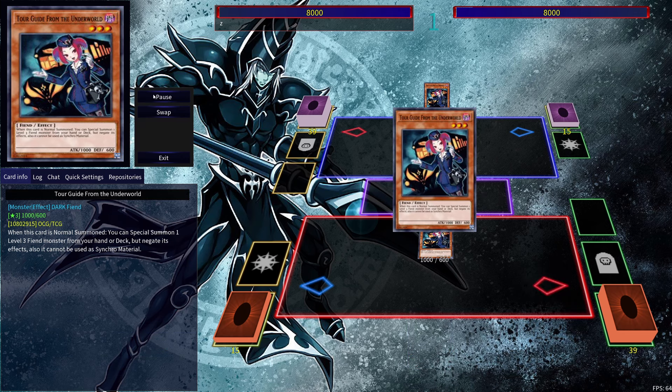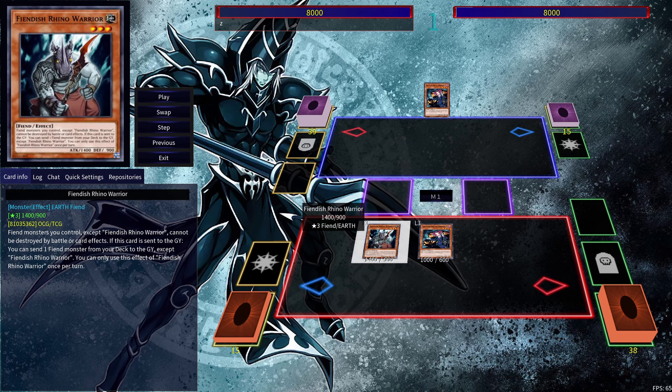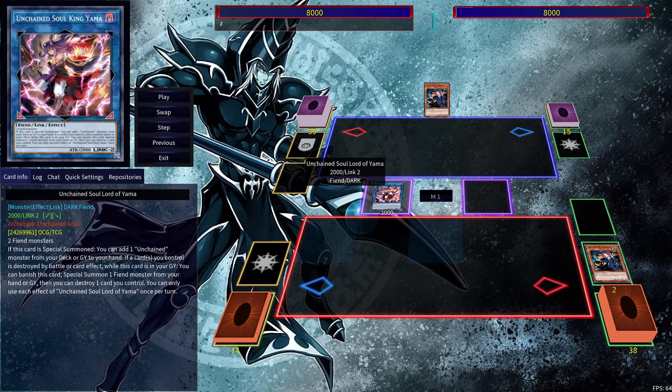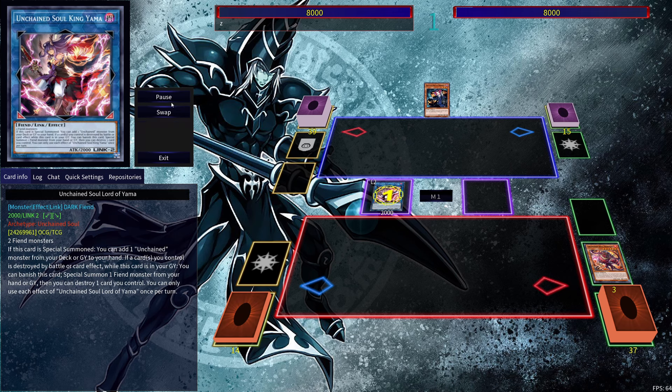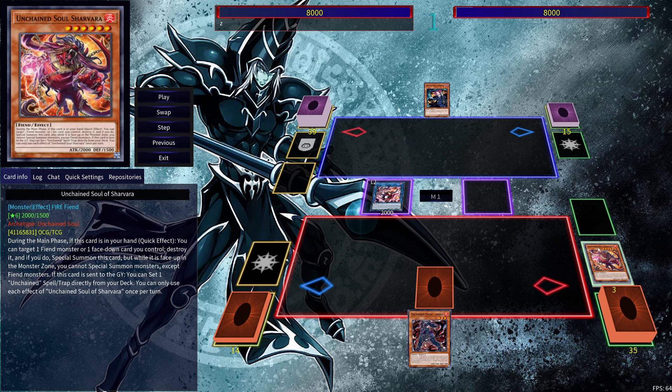Using Tour Guide from the Underworld, we're going to normal summon Tour Guide of the Underworld and special summon Fiendish Rhino Warrior. Then we can link away into Unchained Soul Lord of Yama, activate Yama's effect, and with Fiendish Rhino we're going to be able to pitch a Fiend monster from the deck to the grave — in this instance we're going to be sending Sharvara. Then we're going to use Yama's effect in order to add Aruha.